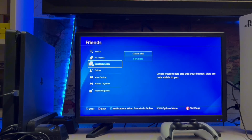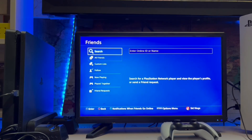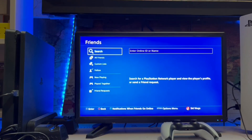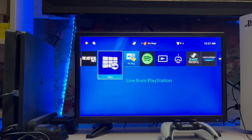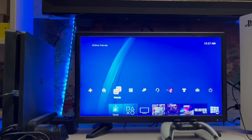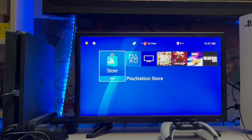If you want to invite a friend, you just search their PSN name and invite them to the gameplay. That's simply how you can invite friends on your PlayStation 4.